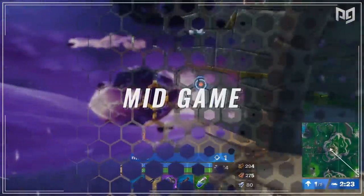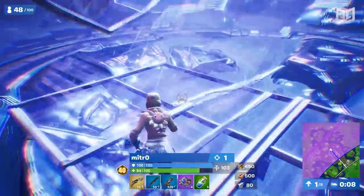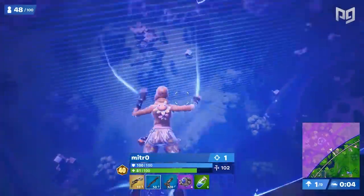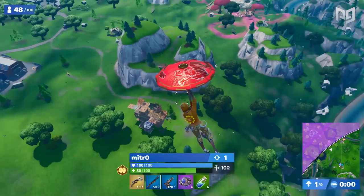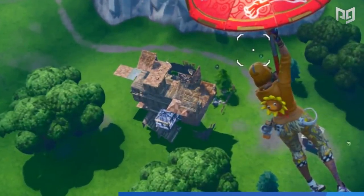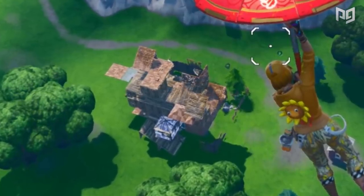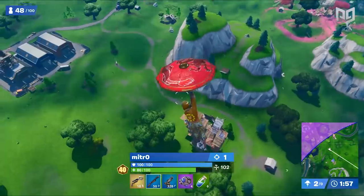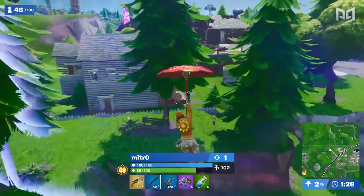While watching Mitro's mid game, there were a few particular playstyle choices we noticed. Anytime he still needed to rotate far away, he normally wouldn't take engagements. Like in this example, he takes the loot lake rift and immediately notices a build battle going on below him. More aggressive players might choose to land there, but Mitro notices how far the next zone is — participating in this fight could take a while and might ultimately be too risky to join, so he avoids the battle and heads to retail row.